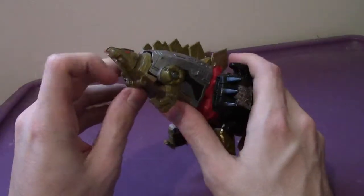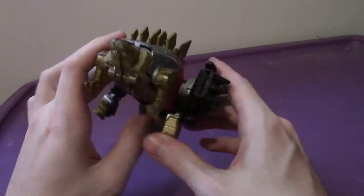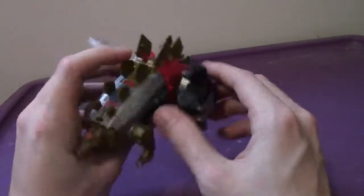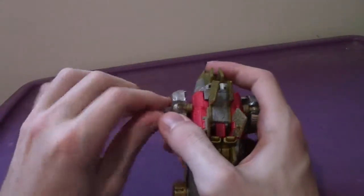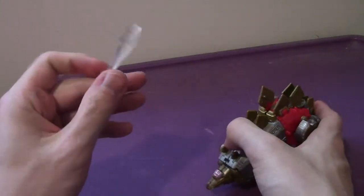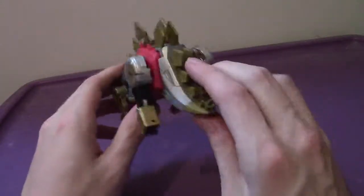Although he looks pretty good, articulation-wise the front legs go forward and back. The back legs go forward, back, out to the side — they bend and rotate. He does come with a couple accessories: his Prime Armor and also a clear sword, which can sometimes be hard to pop out. He is one of the limbs, or one of the components, for Volcanicus.